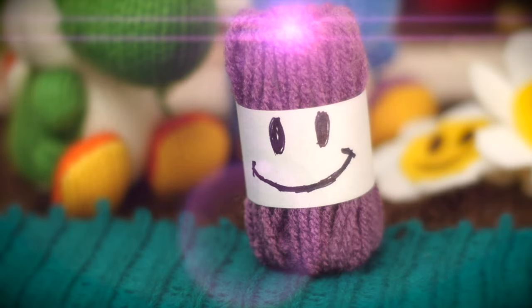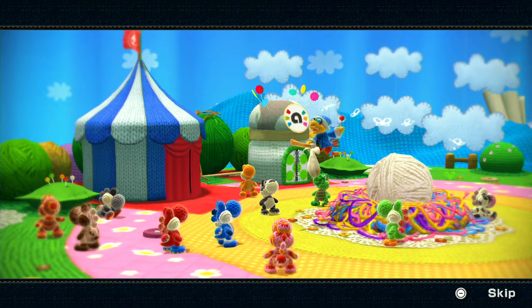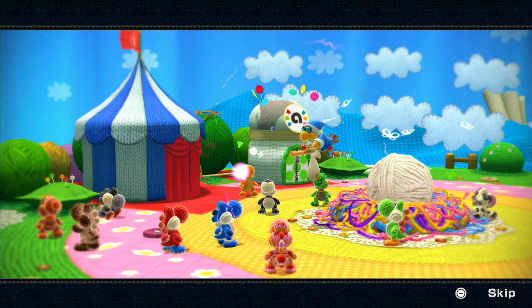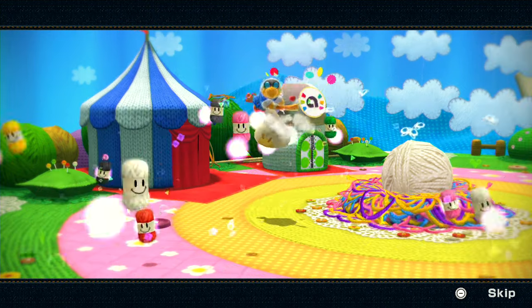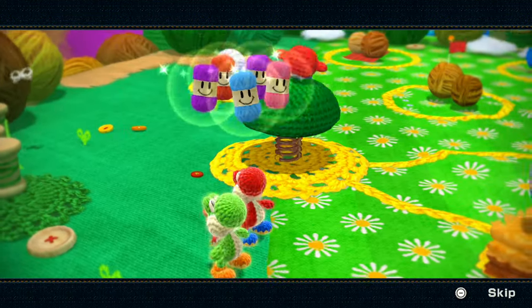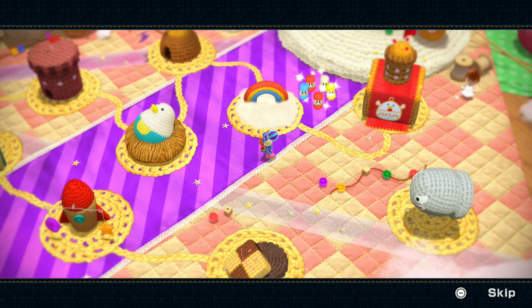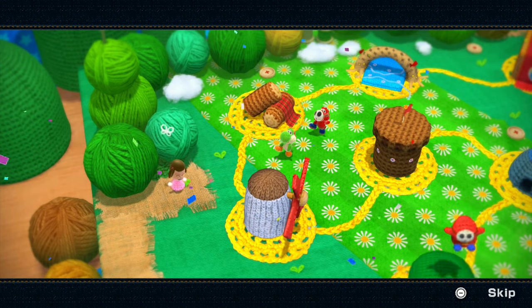Whoa! What's that? It's called Wonder Wool. You see, this guy named Kamek used magic to turn the Yoshis into Wonder Wool! That's terrible! I know! That's why you need to collect all the Wonder Wool you can to save the Yoshis! And as a bonus, the more Wonder Wool you collect, the more patterned Yoshis will be unlocked!